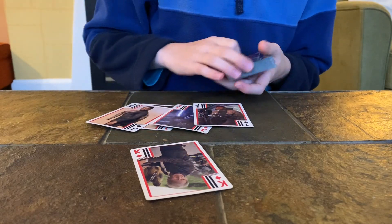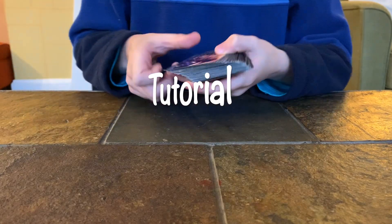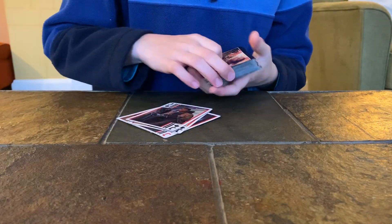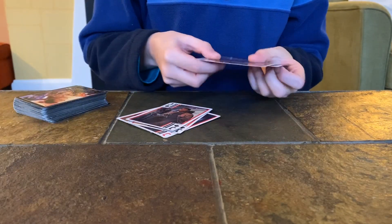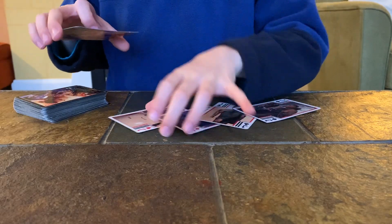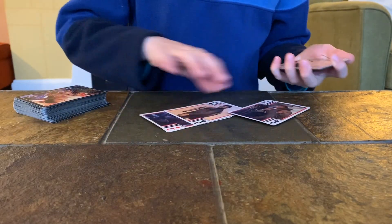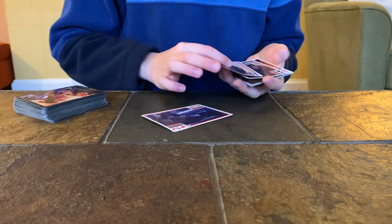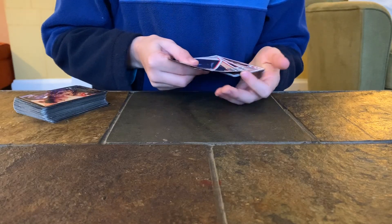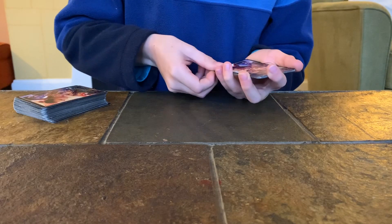Okay, now I'm going to show you how to do it. So you get the four jacks and three random cards — completely random — and then put them underneath one of the jacks and square it up. Then just show them and say to them, 'We have the four jacks here,' and turn them over.